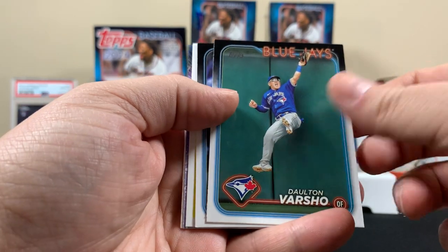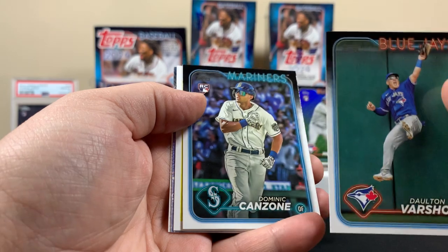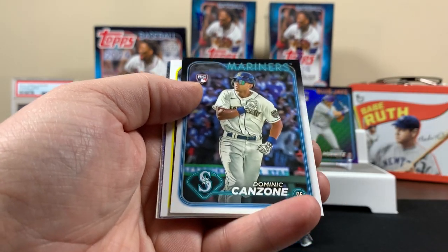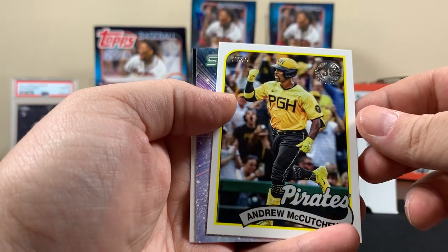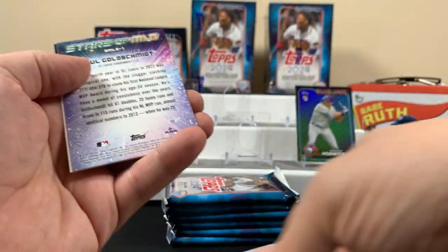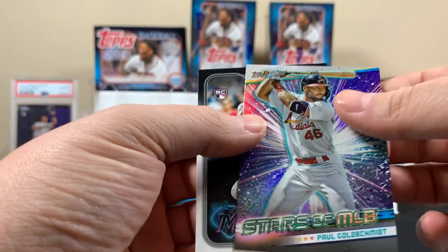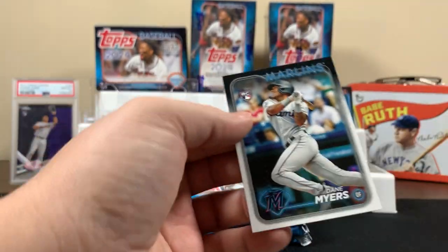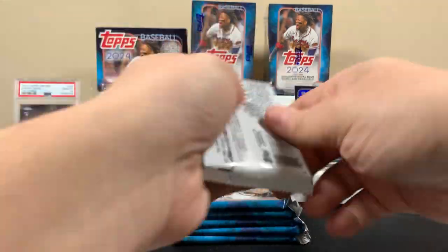Look at that one — I like how he's getting that catch, trying to get one off the wall. Stars of MLB: Paul Goldschmidt. All right, next pack!